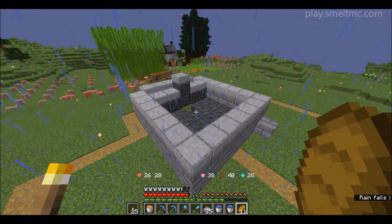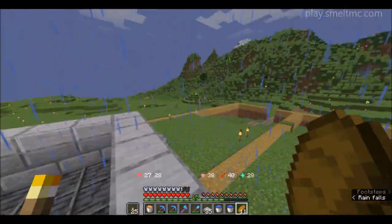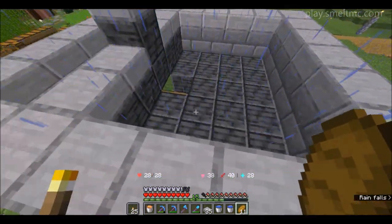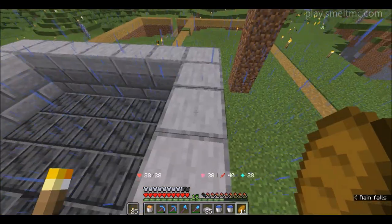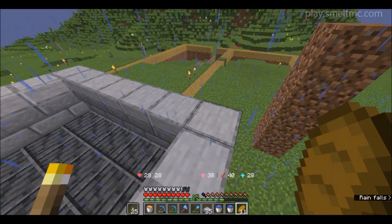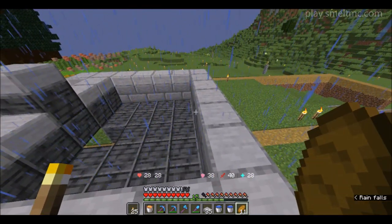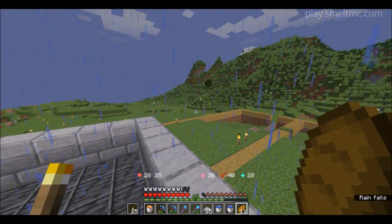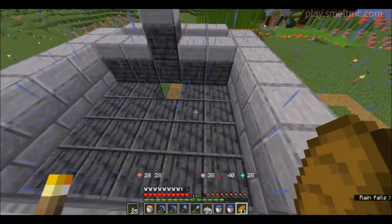This is pretty much the entire size of the farm. The rest of this is going to be a building just to make it look a little bit nicer, but this is the entire footprint of the farm here. I've just slabbed the outside for now because we're going to build up around this. I'm going to build the farm first then build around, which is probably going to cause some issues with the golem spawning where they shouldn't.